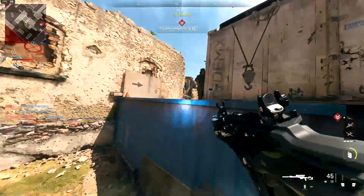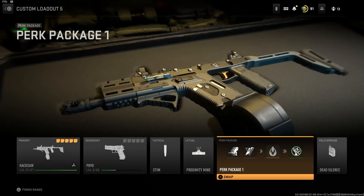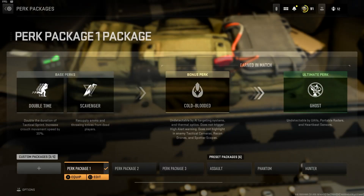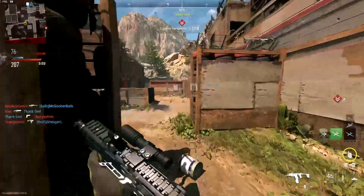This class is gross, and it's the Fennec. The Fennec is just disgusting — you'd think it would have so much recoil but it literally doesn't. For equipment I run stim shot, proximity mine, and dead silence. For the perk package: Double Time, Scavenger, Cold Blooded, and Ghost. There's no need to run Overkill on this class.